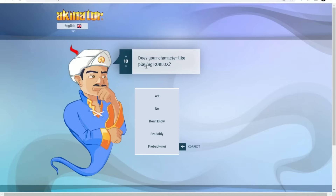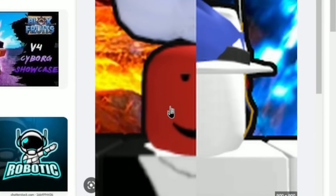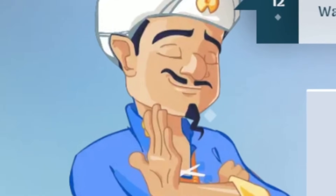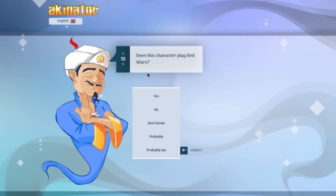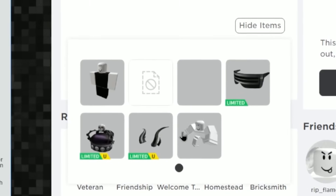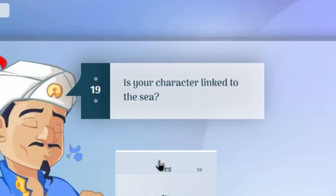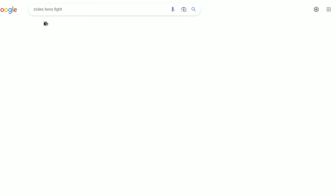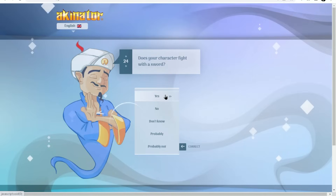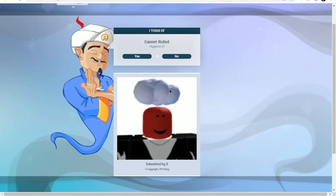Does the character have an animal face — no. Does the character play Bedwars — Akinator keeps asking about Bedwars. Does the character wear a lot of black — Zeolio's avatar is all black so yeah. Does the character work with supermodels — not yet but they would if they collabed with me. Is the character linked to the sea — yes, First, Second, and Third Sea. Is the character a boss fight — no. Does the character fight with a sword — yes. Does the character wear white — no. Akinator correctly guesses Gamer Robot!